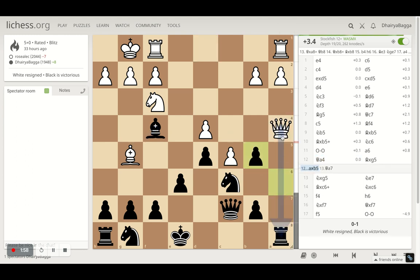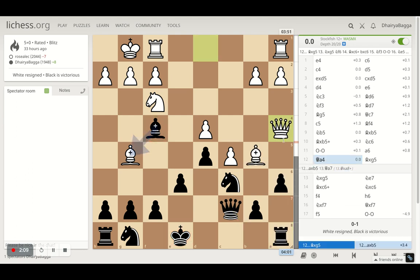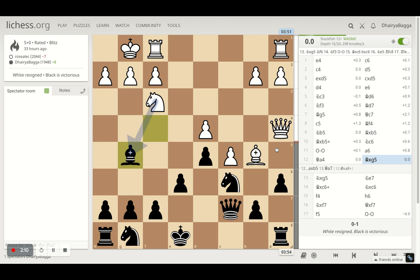Opponent gets the queen into the attack. I cannot take here because queen can take the rook with a check, which would be bad, forcing me to exchange queens and then my bishop would be hanging too. So I didn't take and instead took on the bishop first. Opponent takes back with the knight.